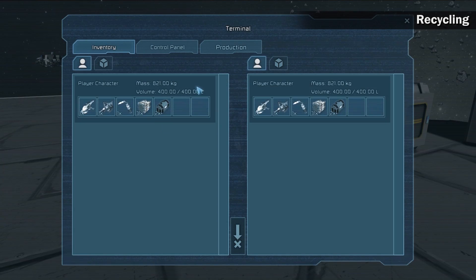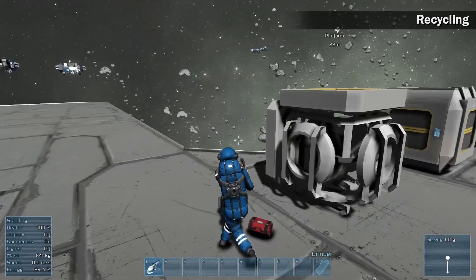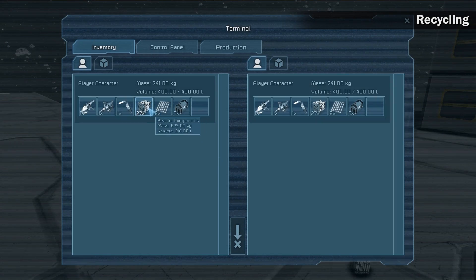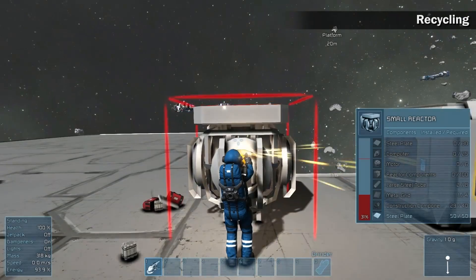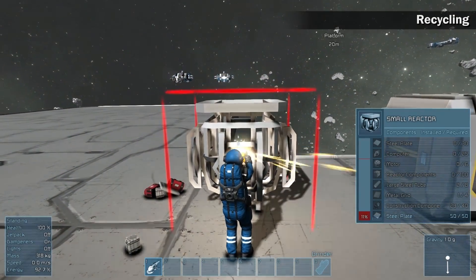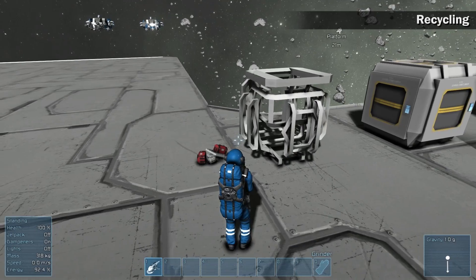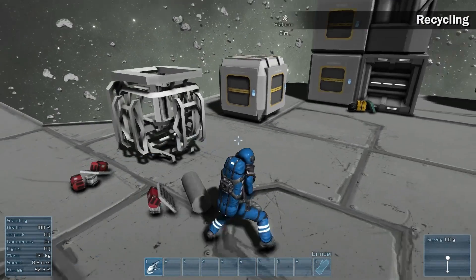When there is no place in the astronaut's inventory, components get stored in the construction stockpile. When you empty the astronaut's inventory and use the grinder tool on the same object, components stored in the stockpile will be moved to the astronaut's inventory until it's full. If you need specific items quickly, throw away items from the astronaut's inventory to space and continue grinding.